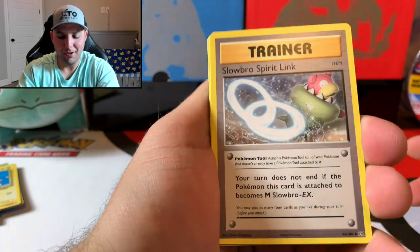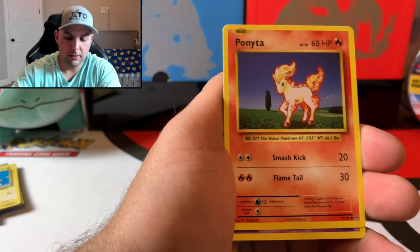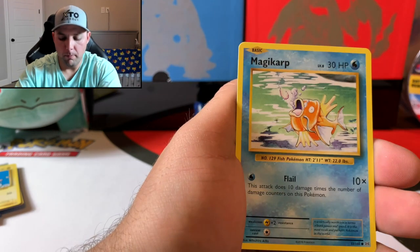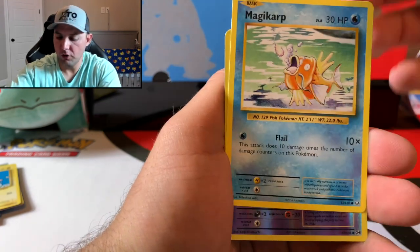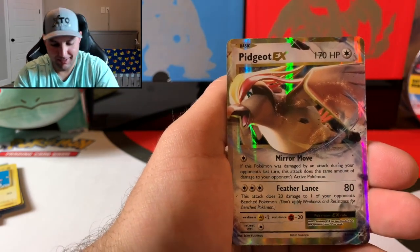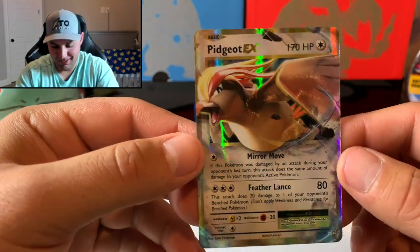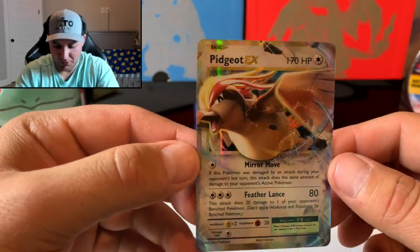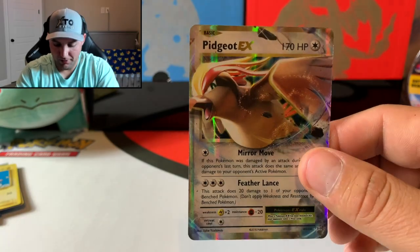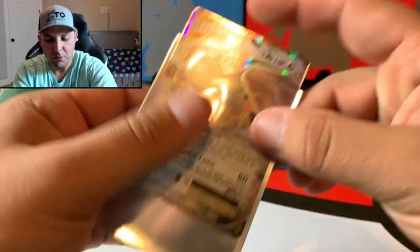I would love to get some vintage base set packs right now. Next pack: trainer super potion, Charmeleon, Nidoran female, Vulpex, energy, magic card, and the reverse is a Ghastly. The rare is a Pidgeot EX! You gotta love Pidgeot — he's got about four or five cards in this set. We do have this one already, but not complaining.